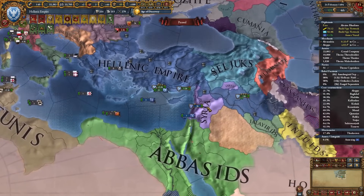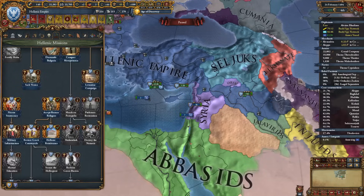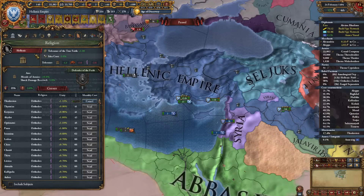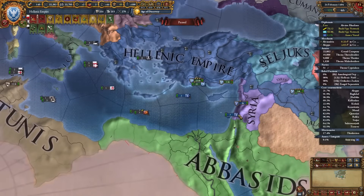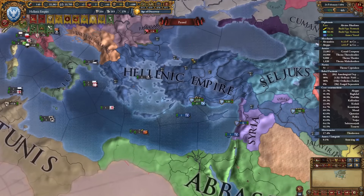We are completely overpowered at this point and we have a very large portion of missions not yet completed, so we will get even more bonuses. We have Syria as our vassal. We also changed our religion to Hellenic and it has a deity system — we selected morale of armies and shock damage received deity. If you want to learn more about this campaign and how we got here, I recommend watching the first video, link in the description.